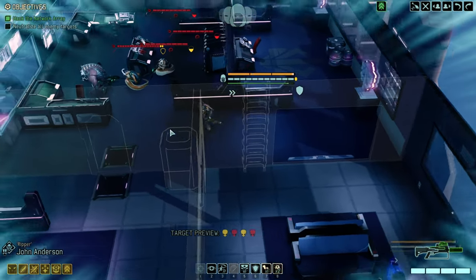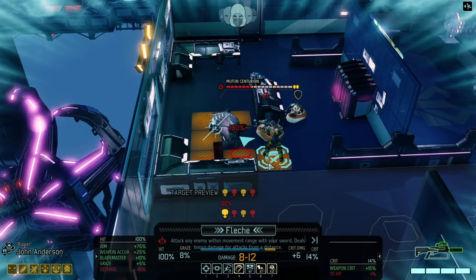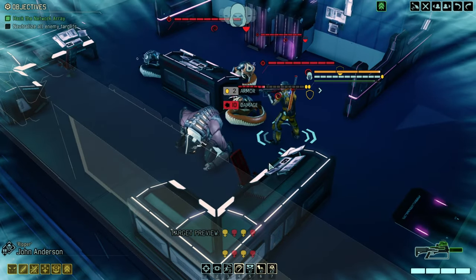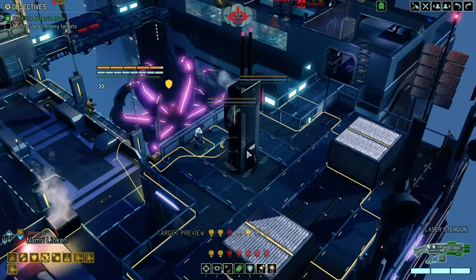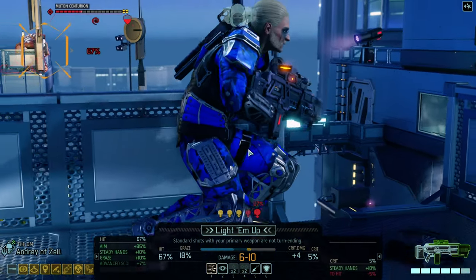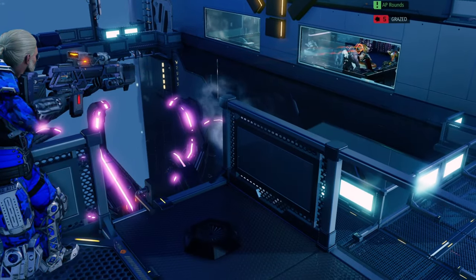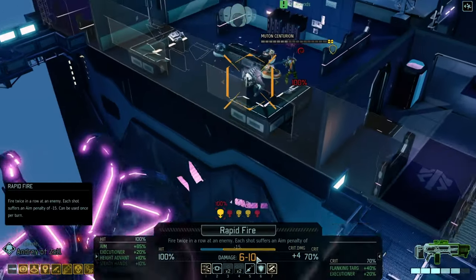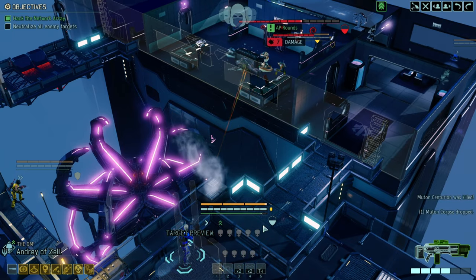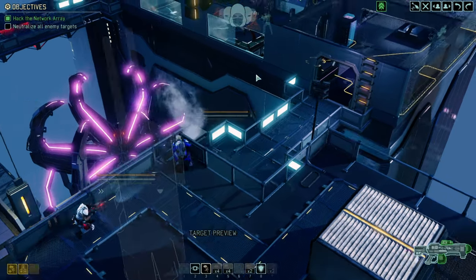I want to kill the mutant first, mainly because it is highly resistant to melee attacks and is also the most dangerous of the foes there. Okay, get the snack. And rapid fire the mutant — getting a little bit closer so that we can hit more.